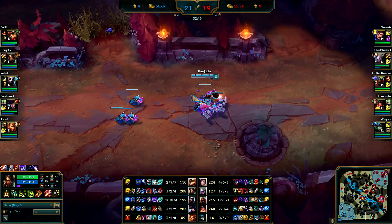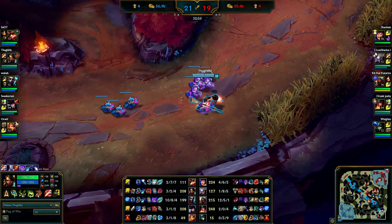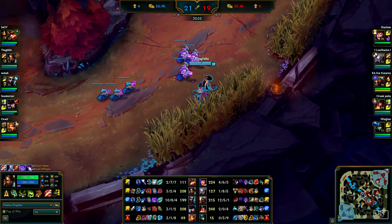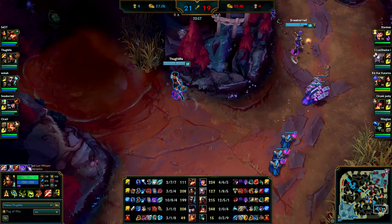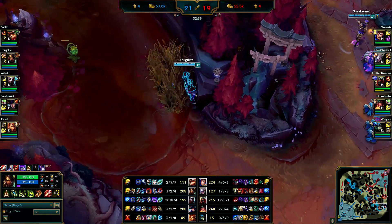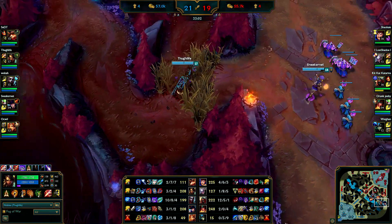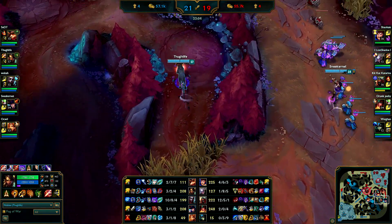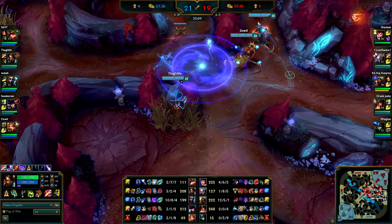We still have Baron buff, gonna do a push in the bot side while the rest of my team is going mid. Actually we should have went top but it's okay. I thought Sivir would be in the tri-bush because we saw her come over, but we lost sight of her - she walked the other way.